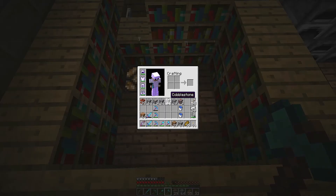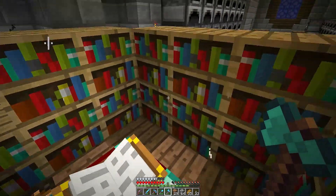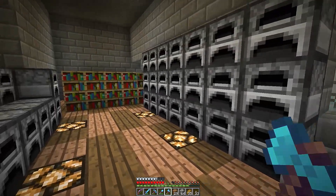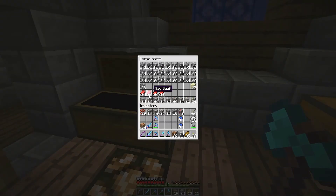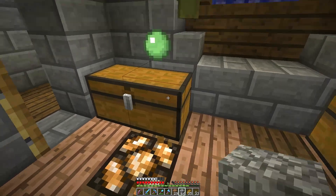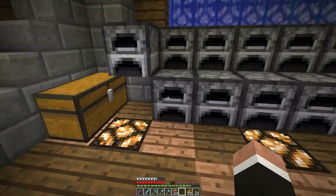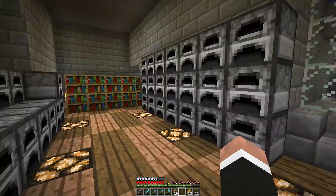I've got a little enchanting room set up here, and I don't think I've got anything that can be enchanted on me at the moment. I'm playing with the music on — it's nice and pretty. What I've done is I've set up a ton of furnaces in here, and I've got my loot. Here's a smelting chest — everything that needs to be smelted. So I'm going to smelt a bunch of cobblestone, a bunch of iron, a bunch of beef, and a little bit of sand.